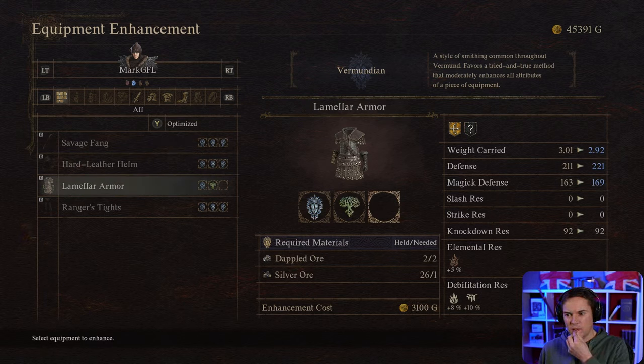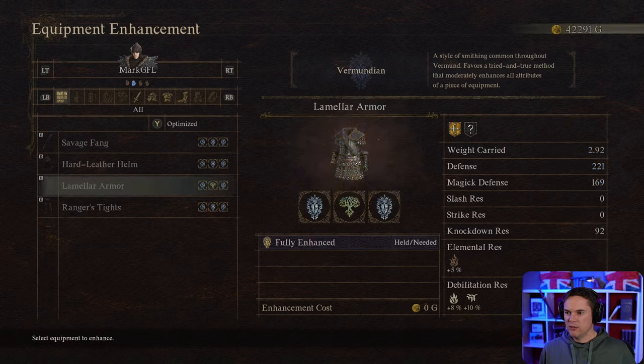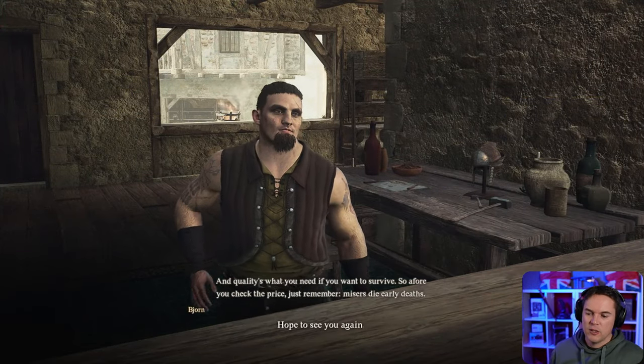I can get the Lamela armor upgraded — I need dappled ore and silver ore. Yeah, it's worth it. All the gear is maximum upgraded now. I noticed, depending on where you do this, it adds slightly different stats. That was done in the elven place — the tree represents I upgraded a bit there. This was done in Vermunt, so it's Vermundian style. I can't remember what the particular bonuses of each place are, but anyway, we're done.